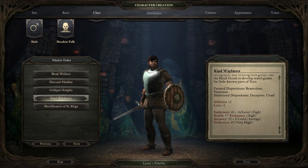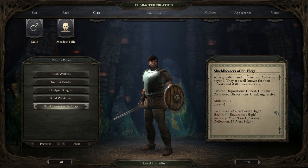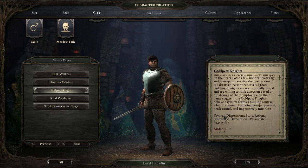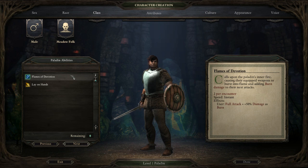If you feel confident in your abilities, by all means leave the indicator off — but if you want to make sure, you might want to turn it on. The difficulty of this game that you set for yourself is very much your own personal thing. There are so many options. Anyway, I'm going to pick the Gold Pact Knights. They favor Stoicism and Rationality. They don't like Passion or Aggression, and they don't really care whether you're Benevolent or Cruel.